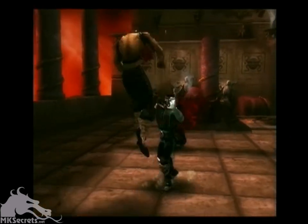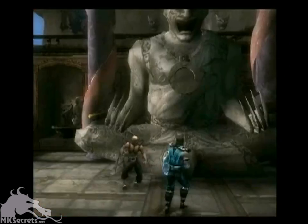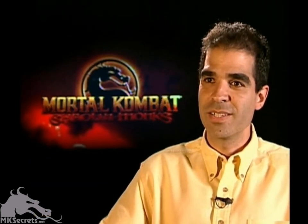In addition to Liu Kang and Kung Lao, you can also unlock Sub-Zero as a playable character in the adventure game, as well as other characters that we're not really at liberty to say at this moment.